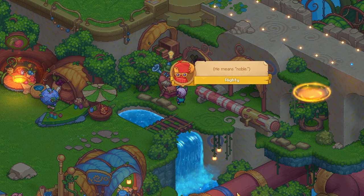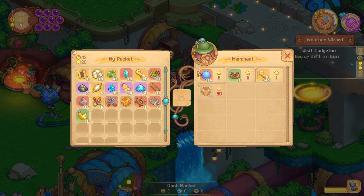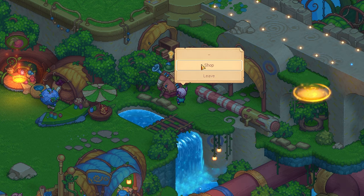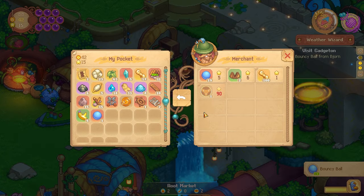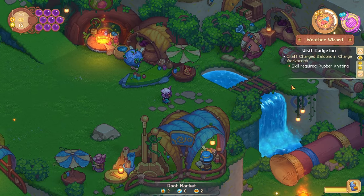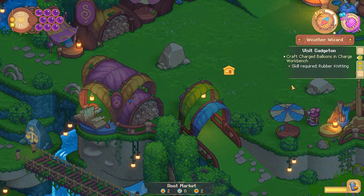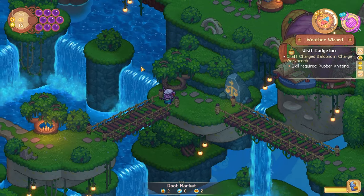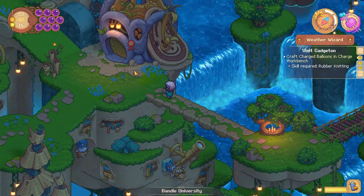'Nimble cause?' — yes, he means noble. Five stars will give me 20 bouncy balls, five per bouncy ball. How many do I need? One. Okay, I bought one bouncy ball. Skill required: rubber knitting, to craft balloons in the charge workbench. Am I going to need to make a charge workbench for my house now? I've definitely got the points I need to get rubber knitting, so let's head on back. I had to move my house to get the right aura.